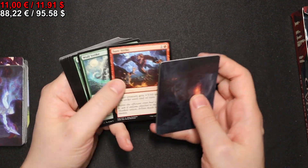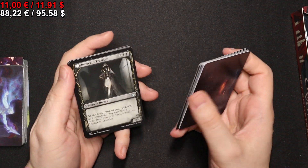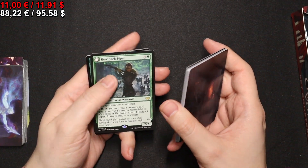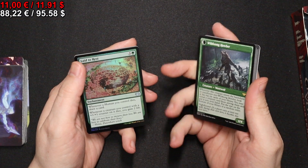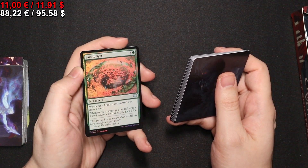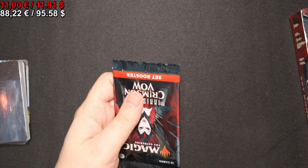With a full-art Mountain. A token and a Howlpack Piper — of course on the back side a Wild-Song Howler. A Laid to Rest in foil, and a token. Onto the next pack.